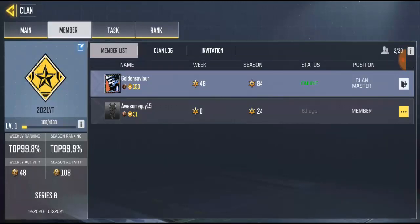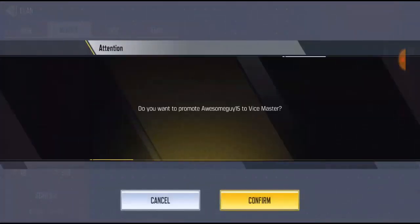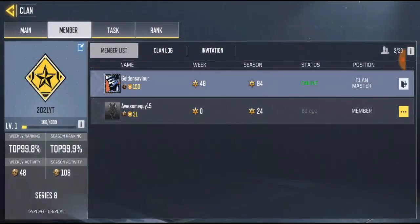You see the three-dotted icon showing — let's go ahead and click on it. Now you notice it's showing the list: transfer clan master, vice clan master, no member, vice master. So right now I just want to make this guy the vice master of the clan. All you have to do is click on vice master, and it will ask you: do you want to promote to vice clan master? You just say yes, and click confirm.